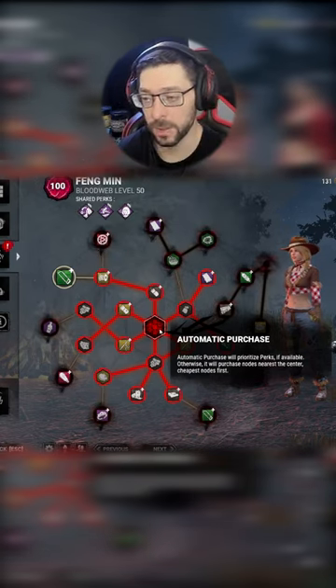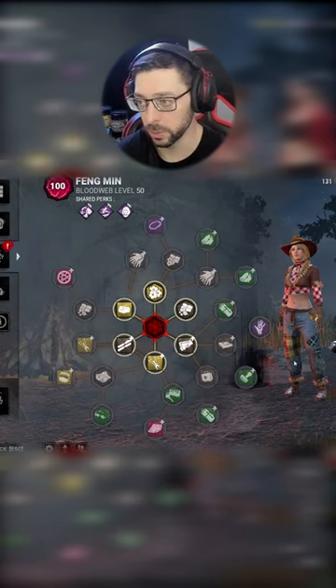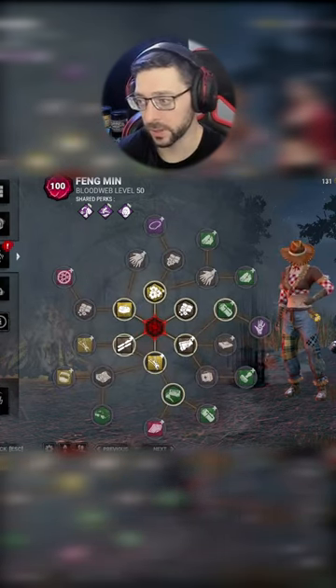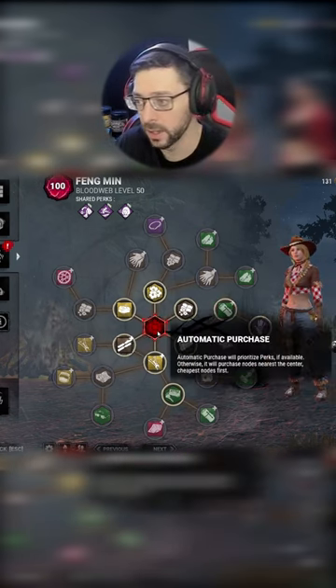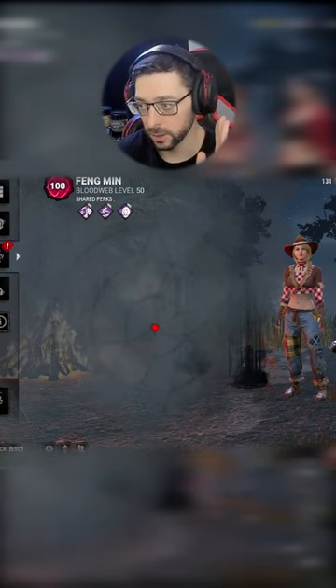Notice the center has this automatic purchase thing. If we go to a new blood web, there's two different ways you can do a blood web. One, if you don't see really anything you care to get specifically — perks, items, etc. — like for instance, there's no flashlight, so I don't care. You can just hit autocomplete, hands-free. It does it for you.